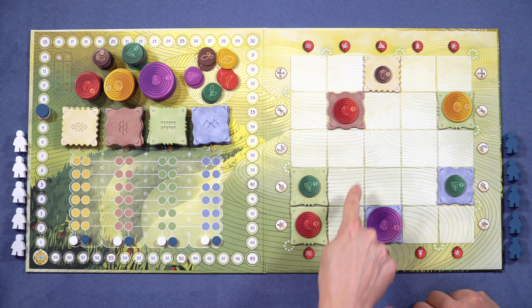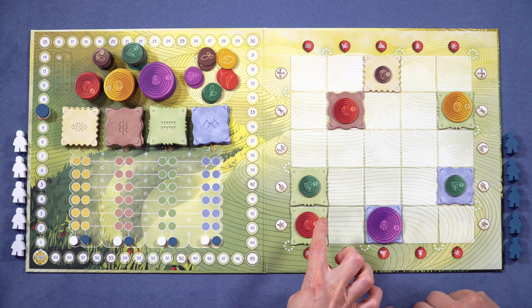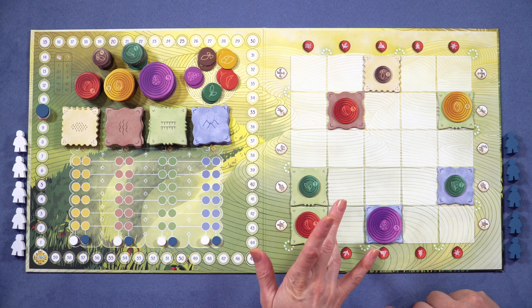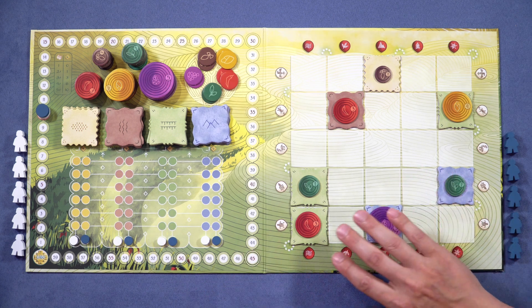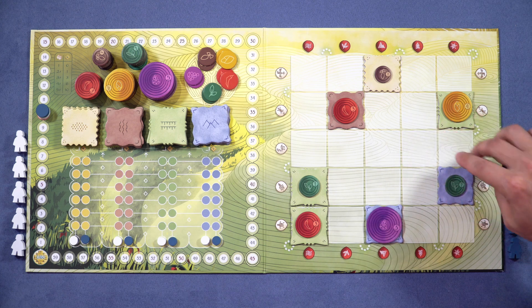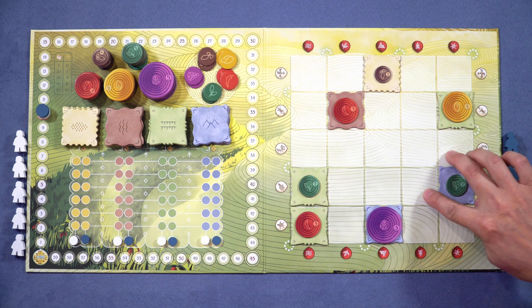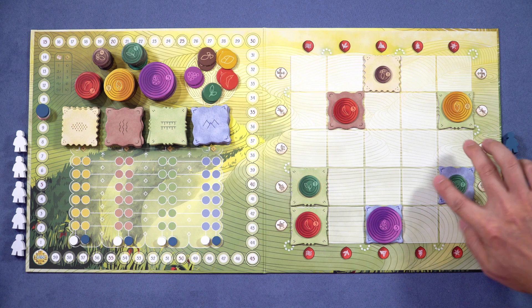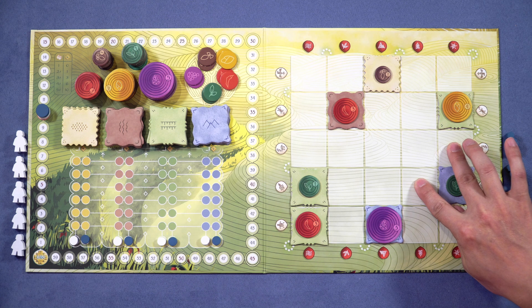If you have a patch of five tiles, you're going to have crop values one through five. You won't have two ones or two twos or anything like that. So for example, if this blue was actually three tiles large and you've already got a two, these two remaining squares are going to be a one or a three - you just have to decide which one's the one and which one's the three.